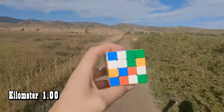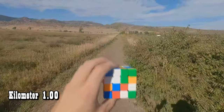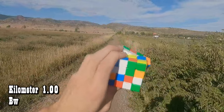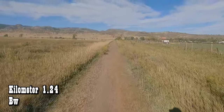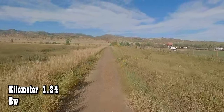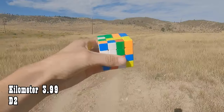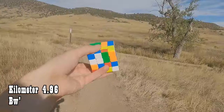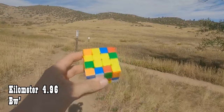I'm going to rotate the cube to face white on the bottom and yellow on the top, then do my first move for the first kilometer. And did I mention my other challenge? I only have one day to finish this challenge, so I guess we better speed up a bit. 2 kilometers: R prime. 3 kilometers: BW2. 4 kilometers: D2. 5 kilometers: BW prime, and the first center is complete.